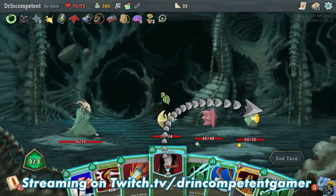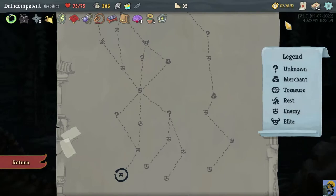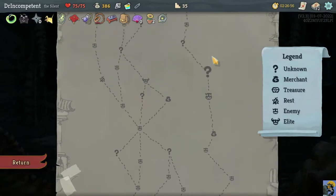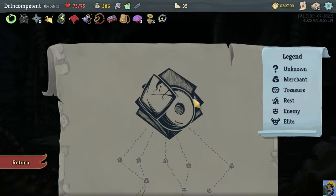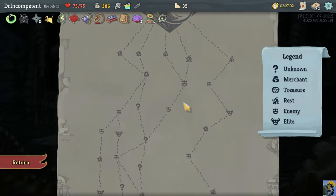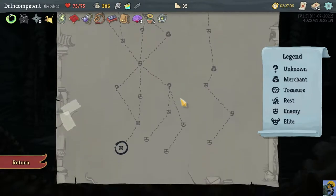Hello everyone, how's it going? Dr. Incompetent here, and let's resume our Complete Beginner's Guide to Slay the Spire with Act 3 and The Silent. We're going to be fighting Dona Dekka, which we haven't seen yet in this guide, so that should be a good time.